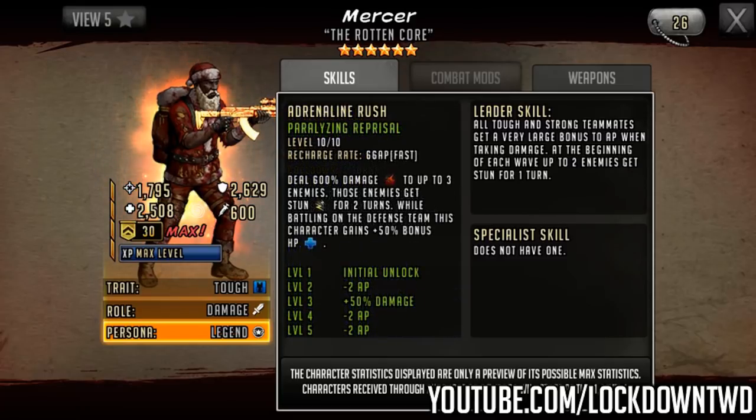Now going across to the leader skill — this is going to be the real talking point of this character. All tough and strong teammates get a very large bonus to AP when taking damage. That's the sort of leader skill that Eric has in terms of tough and strong. But AP when taking damage isn't that great. The second part is: at the beginning of each wave, up to two enemies get stunned for one turn. We're starting to get full control coming into leader skills, and I do not really like that. I think that's just going down a bad road. If you get someone who has taunt or confuse combined with this sort of thing, it's a really bad path to go.